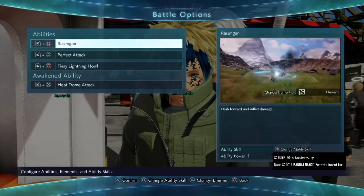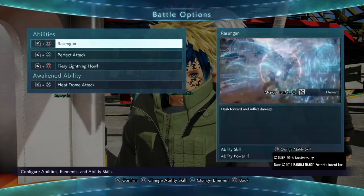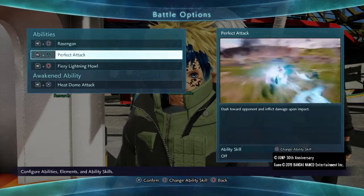Moving on to the moveset, I gave him the signature Rasengan of course — a perfect attack to demonstrate his speed — and fiery lightning howl, because they do be calling him the Yellow Flash of the Leaf after all.